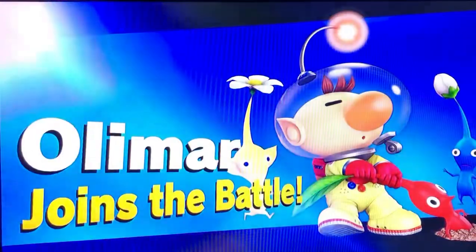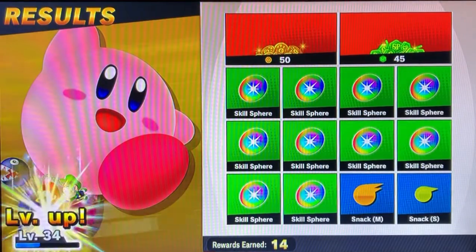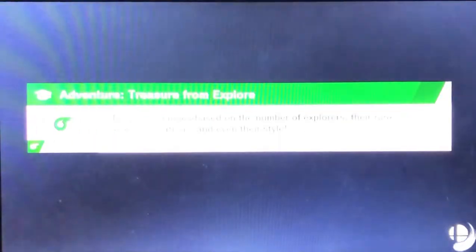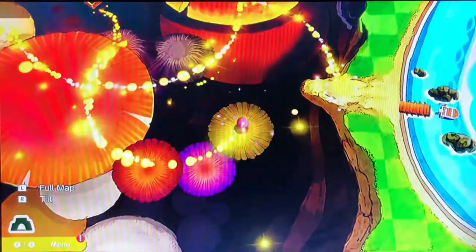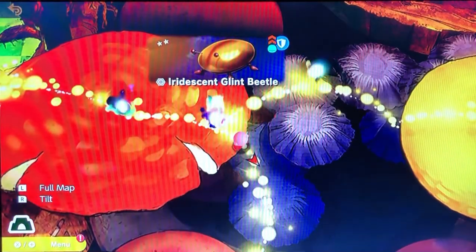My friends used to hate me whenever we played Mario Kart because I was like the sniper — I could get anyone with a green shell. Always like a 90% success rate. Alright, sweet! Well, that was Captain Olimar. I think we're gonna go over here next, but we're at about 15 minutes now so I'm gonna end the video.